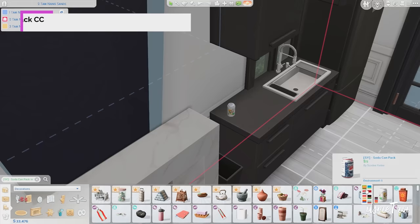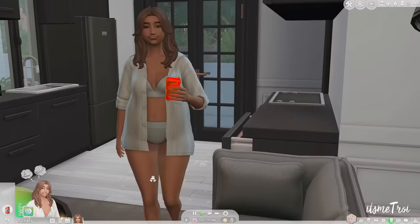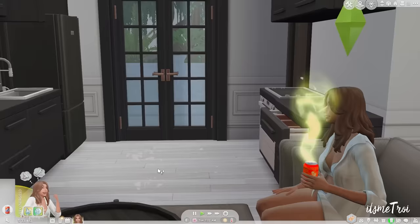Moving into the food and kitchen section: the Functional Sodas mod gives you functional sodas we know — Fanta, Dr Pepper, Pepsi — that your sims can actually drink. There are eight swatches and you can energize your sims with them, since caffeine does that when you drink soda.